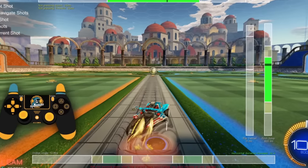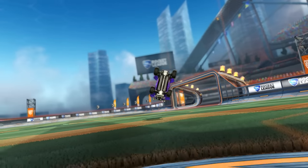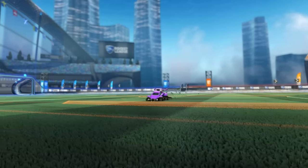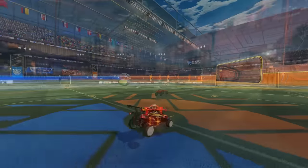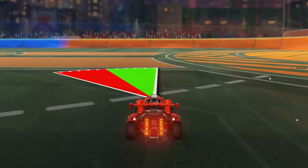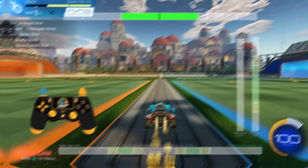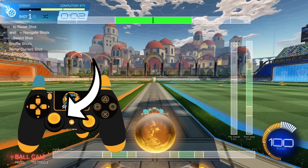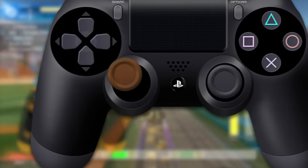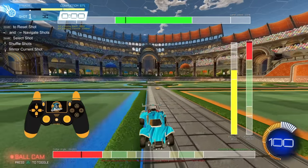Mistake number one: not dodging with the correct joystick angle. Many people know that a speed flip is just a diagonal flip cancel at its core, but what you might not know is that a speed flip should not be 45 degrees like a diagonal flip — it should actually only be around 30. Notice how on a good speed flip, my joystick is just slightly off true north. If it's any further, the graph on the left will light up red and your speed flip won't be fast enough because your flip is too sideways.